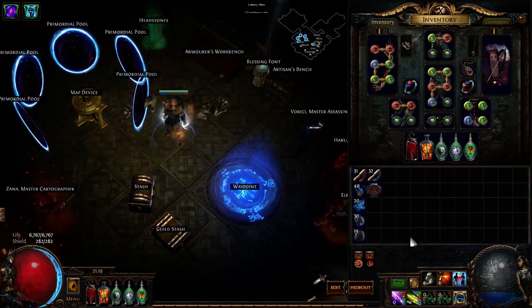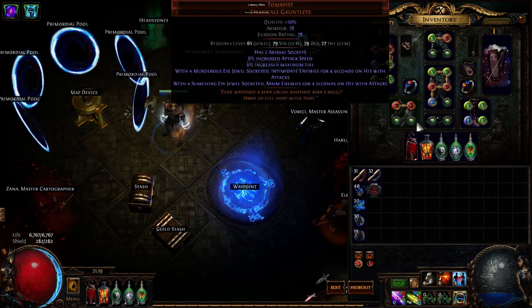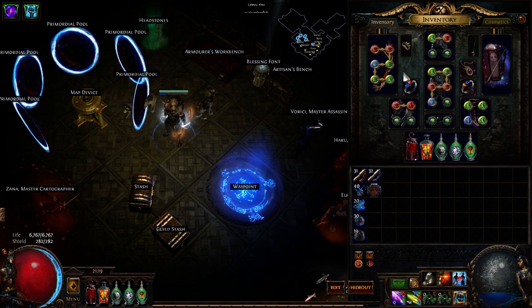First things first, it's a pretty expensive build. I kind of just dumped all my remaining currency from the league into the character. It's really just the standard Abyss Jewel stacking Windripper bow build that we've been seeing a lot this league, except I'm on a Slayer instead of a Ranger class.